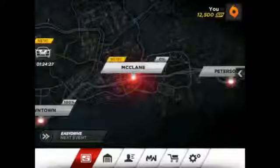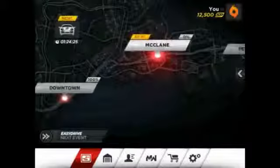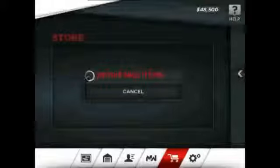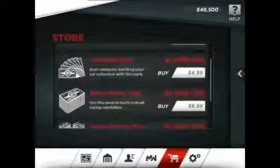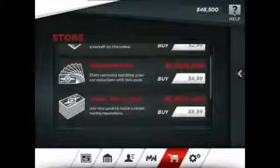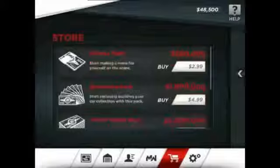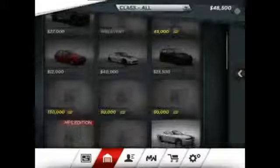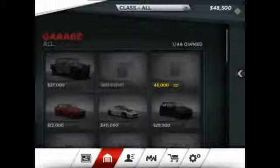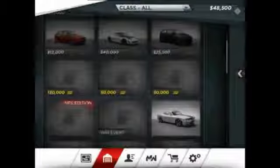I have unlocked the Ford Focus RS500 — I can now purchase it if I want. The maps are unlocked too. Let's go into the store, where you can purchase money to spend on your cars. You can see all the different packages available. Let's go back to the garage, where you can see all the different cars you can purchase that I've already unlocked — there's a Hummer, I already got the Charger.